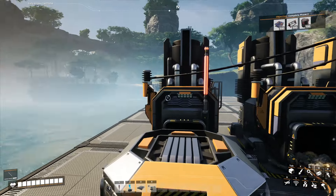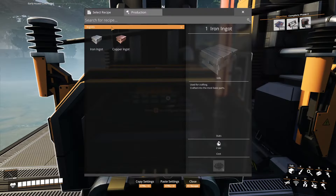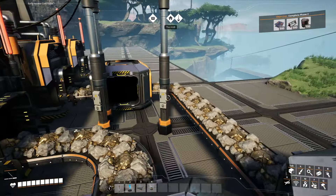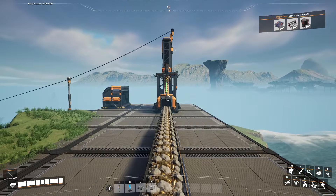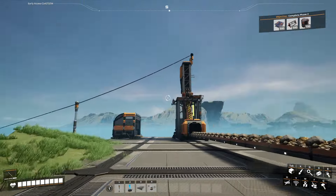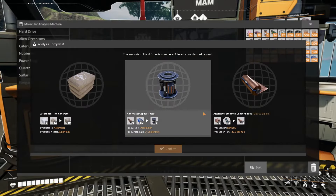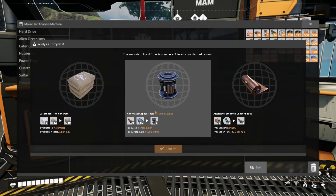I just set this up real fast - I'm trying to bust through it. I don't even have the Caterium ingot recipe, which means I have to grab all the stuff and handcraft it. Actually, wait - I have to do it in the MAM. The problem is I don't want to wait for this to get done, so I've literally been sitting here watching it do all its stuff before I can finally do this little three-second research.